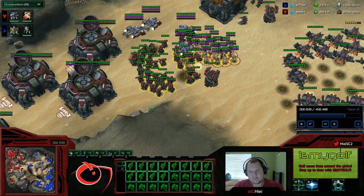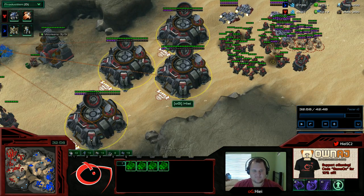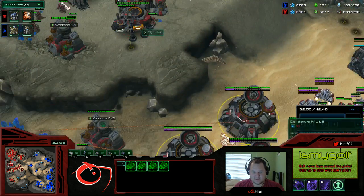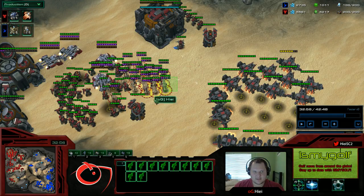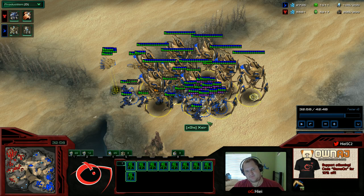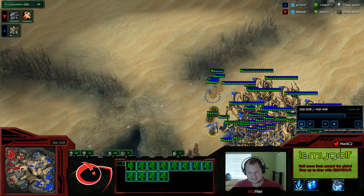As we're about to move out with this army again, we're getting close to max. We hit our orbital command hotkey and check — if I don't have enough energy on all my orbitals for a scan, I'll just wait another 25 seconds and then go when I do. Because if he completely just moshes us with this army, we will lose. Even if we kill all his Colossus, there are so many High Templar in there, and he's got to have a lot of gateways by now, so he'll just lean on us.